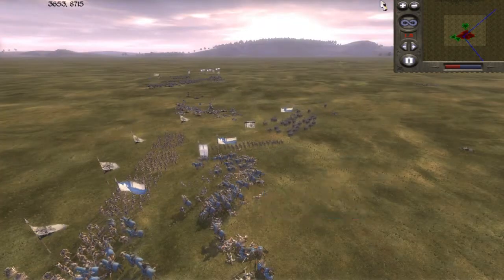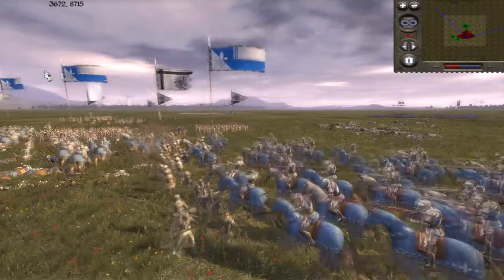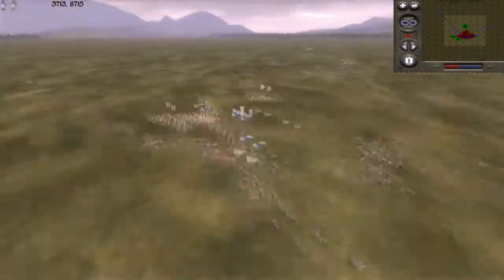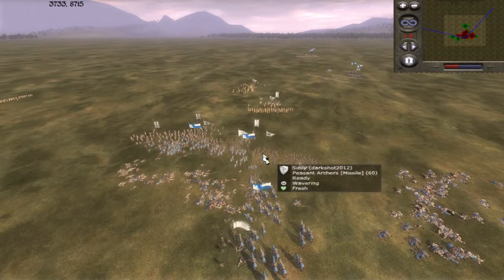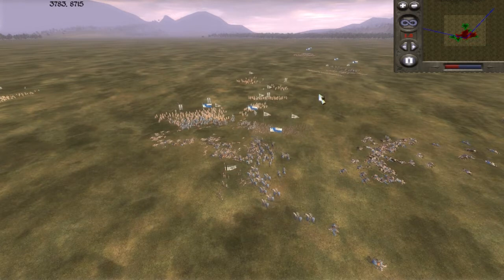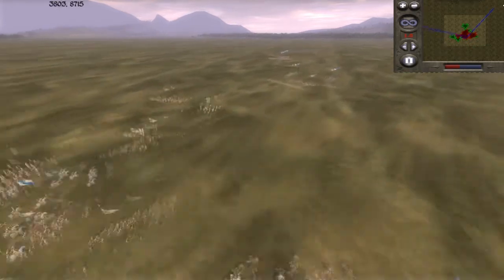So you need to be a bit more careful, and you shouldn't be leaving your cavalry in melee for any time at all basically, because your cavalry are most effective when charging. You should always be either withdrawing or charging. But here I needed time for my other cavalry to get there and charge their pike militia from the rear — so that was kind of a sacrifice.